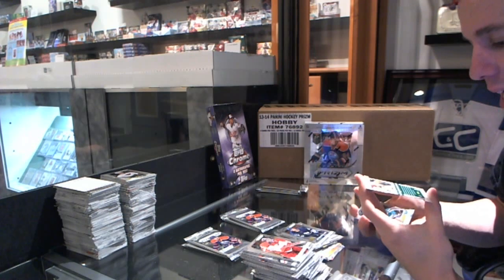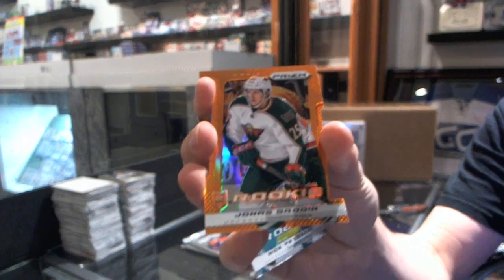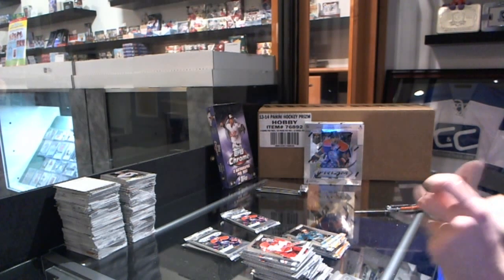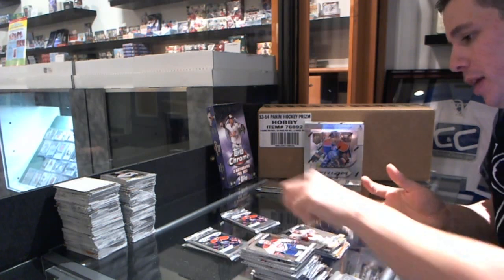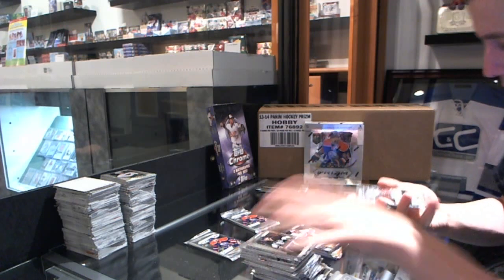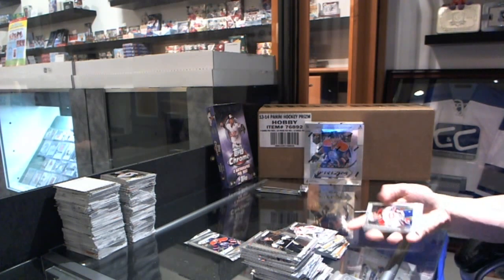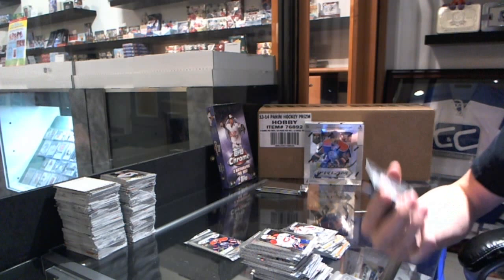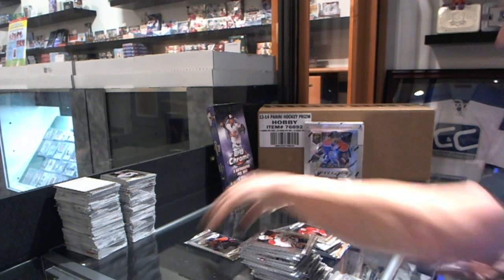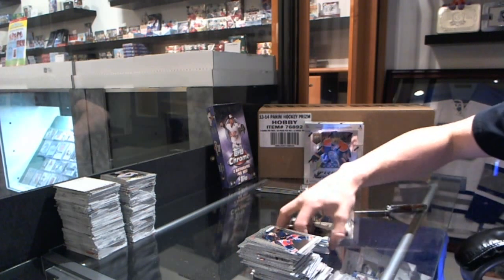We've got an orange die cut rookie number 49 of 50 — Jonas Brodine. I love a box. Also a rookie of Nick Petrucci, a rookie of Peter Mrazic, a net defenders of Braden Holpe, and a rookie of Phil Grubauer. We've got a hollow prism immortalized die cut of Mike Bossin and a rookie of Cameron Schilling, and a rookie of Jared Tenorti.